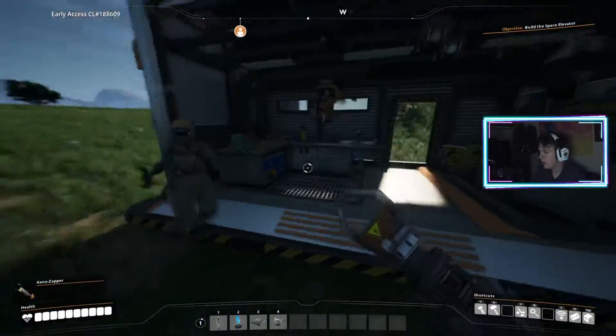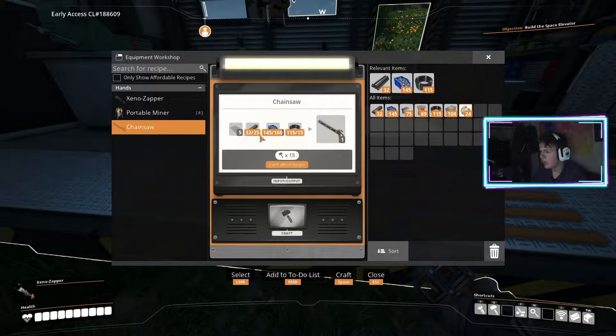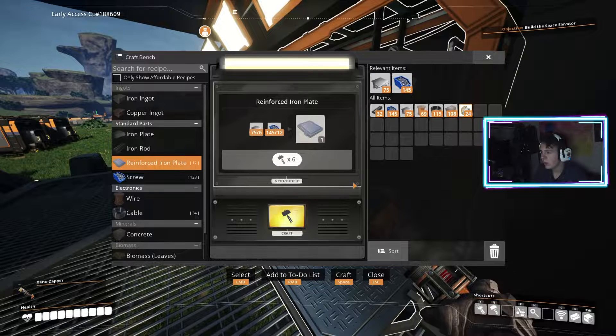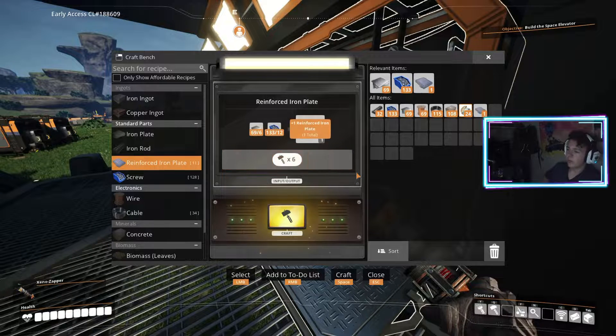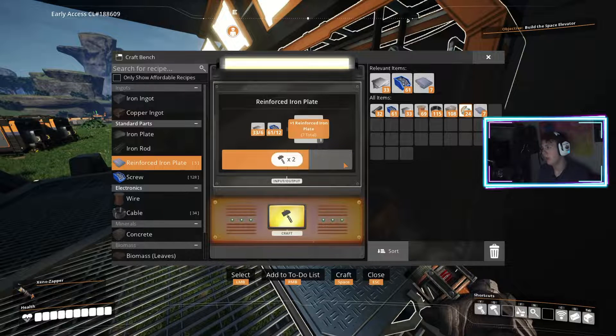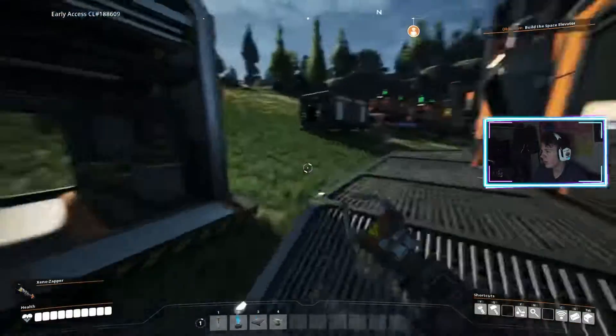Oh, the equipment station right here. That makes sense. That's a lot of stuff to make. Well, we only need two and we just need some biofuel to fuel it and we're good to go. We need five reinforced iron plates. I'll make enough for both of us. I'll start making some actual proper solid biofuel pellets. Are you able to bring me some iron plates and screws?